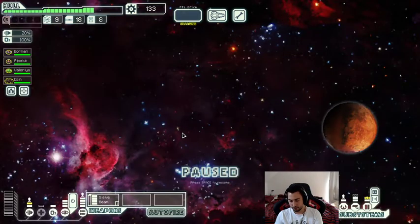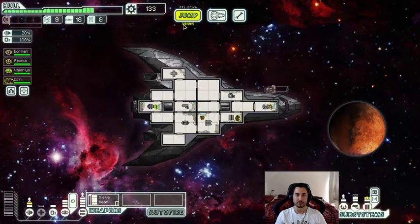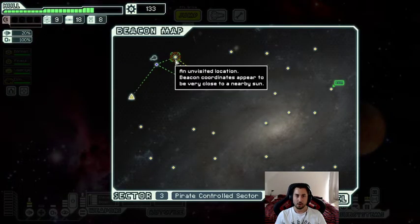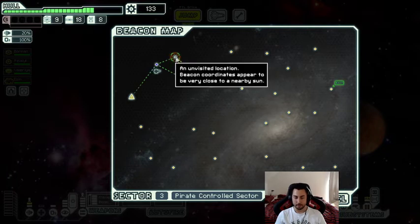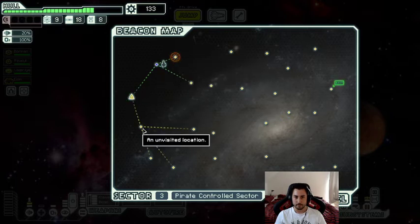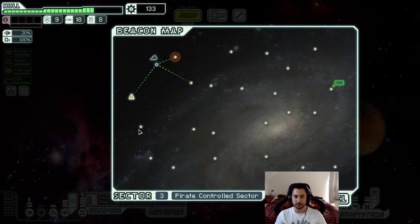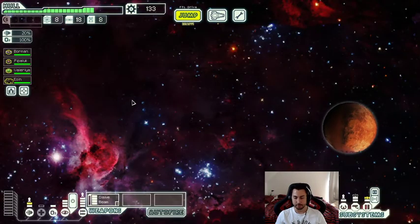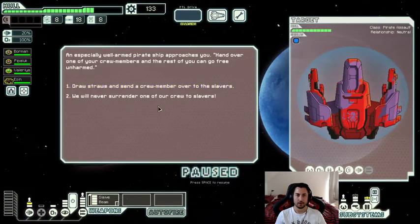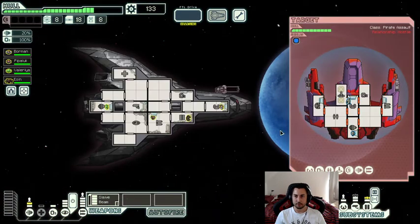Pirate Controlled does have stores. This sun event is always a boarding event — it's just an empty thing with a sun. I'm going to go down here because I see some scrap. I do want to see what these jumps are. This might be an asteroid field and I'd be forced to waste a jump. We will never surrender one of our crew to slavers.